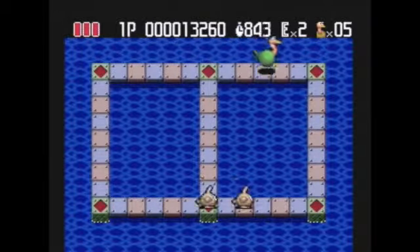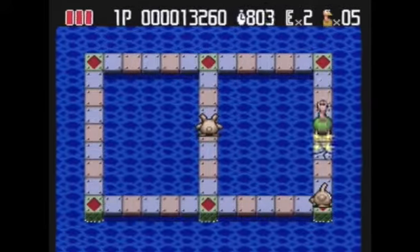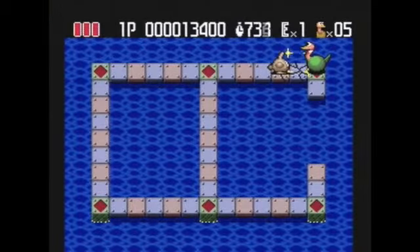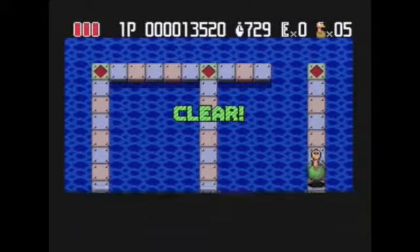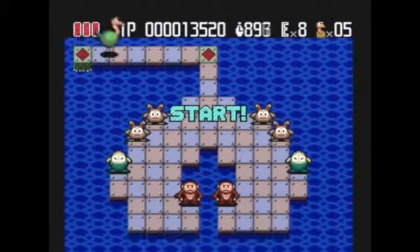You and the enemies are confined to a series of tiles suspended above water. These tiles are supported by brick pillars extending up out of the water. By damaging tiles with your beak, you can cause sections to fall down, taking enemies with them. Once all the enemies are gone, you move on to the next stage. The concept is simple yet genius.